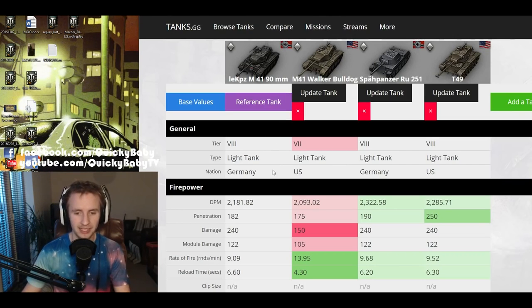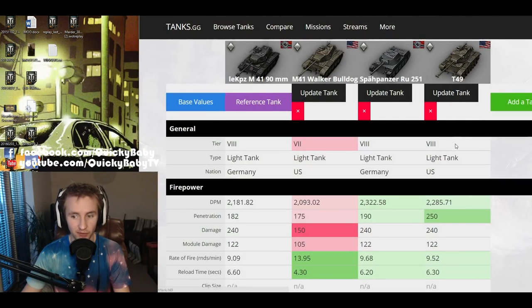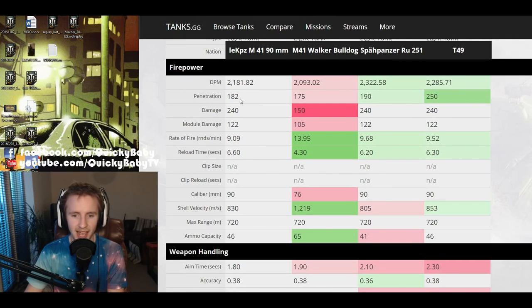The M41 90 millimeter doesn't have the best DPM - it's better than the Walker Bulldog when that vehicle is using the single shot gun, but it's not quite as good as the T49 with the 90 millimeter if you fire those heat rounds, and unfortunately the vehicle has 6% less DPM than its tier 8 German counterpart the RU251. The penetration on the 90 millimeter is better than the Walker Bulldog, but these are AP shells not APCR shells, so they travel at 830 meters per second rather than 1200 meters per second, and they have marginally worse penetration than the RU251.